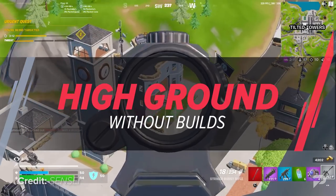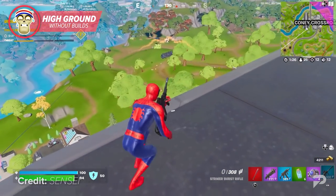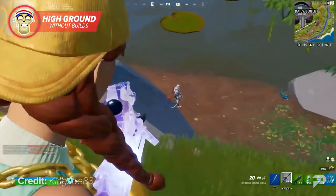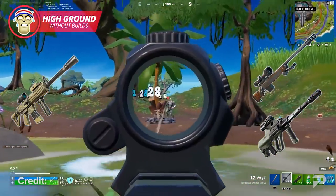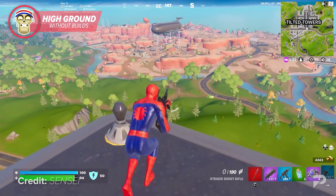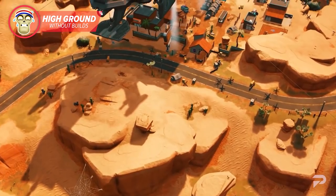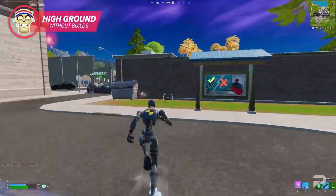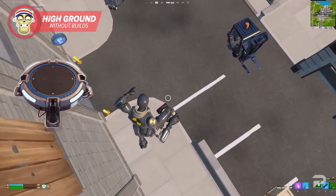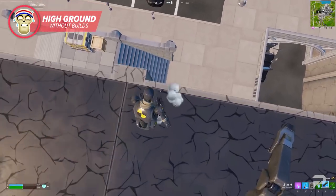Getting high ground is normally a tactical advantage that pairs well with building, but now you'll need to rely on terrain and default structures. Season 2 has added blimps, which give you an elevated position with great sightlines. The loot pool is also long-range focused, with weapons like the thermal rifle, snipers, and scoped AR benefiting players who fight from a distance — making blimps a strong option to hold your ground. You can also use umbrellas and tires for bouncing up to elevated positions, but remember: without building to break your fall, think twice before dropping down from a high place.